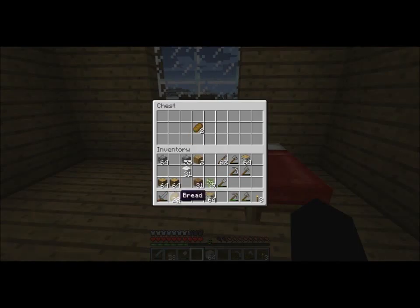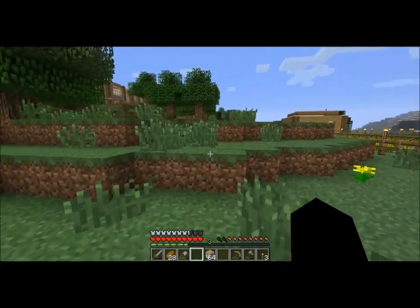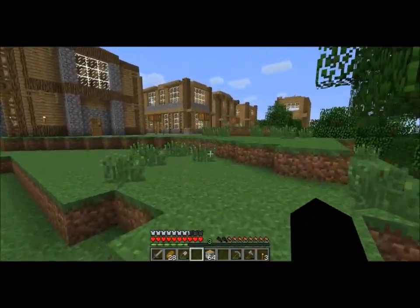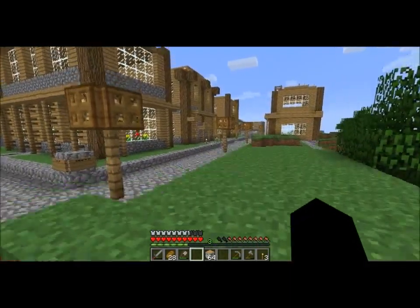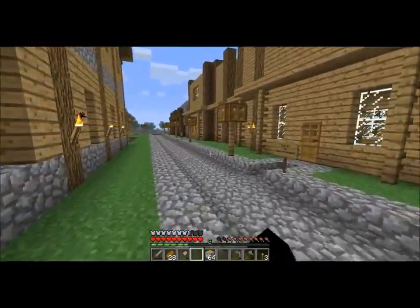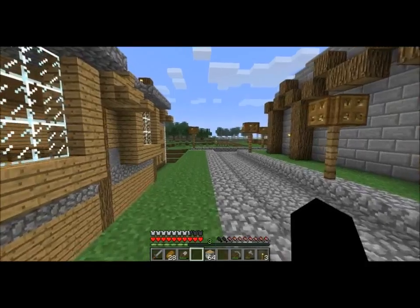I'll put bread in the other one later. I remember what I was going to make a shop for — I was going to make a general store. So far I have a couple of shops but none of them are general store stuff: one of them's a toolsmith, and a craftsman — just for beds, chairs and that kind of stuff. Then I have the bakery. So I'm going to make a general store and then I need something else. I'm not exactly sure what this town needs — a carpenter, maybe? I don't know, that's not really a store.